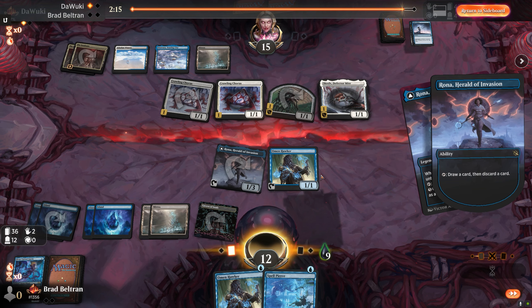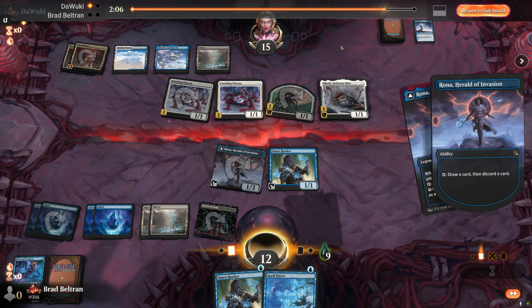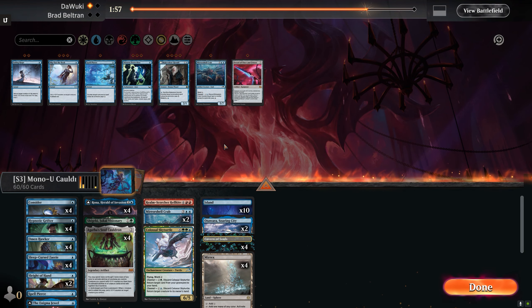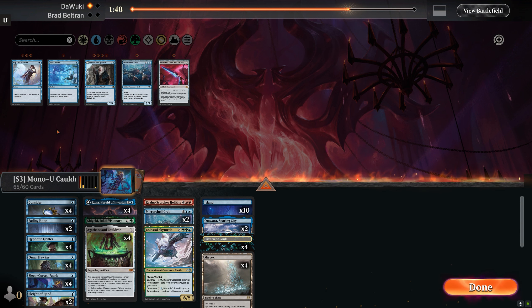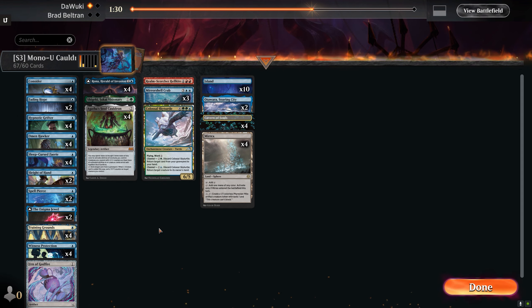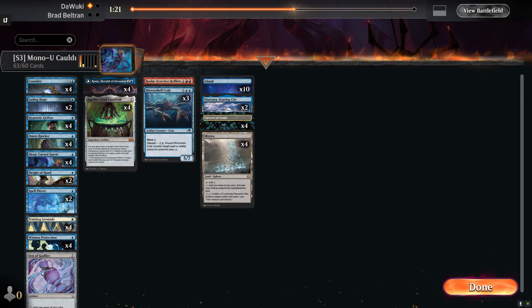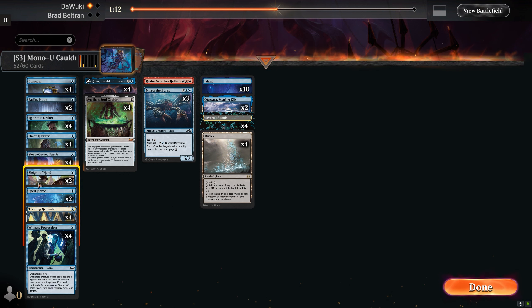Opponent is playing tempo with cheap spells to protect their game plan — running cards like March of Swirling Mist, Rot Priest, Crawling Chorus, and Scrub. For sideboarding, Witness Protection will put in work turning off toxic on creatures, Fading Hope interacts with them, and extra Spell Pierce helps. We cut the Colossal Sky Turtle, Shigeki, Enigma Jewel, Urn of Godfire, and Sleight of Hand — we don't need the combo to be super resilient since opponent won't be disrupting it too much.